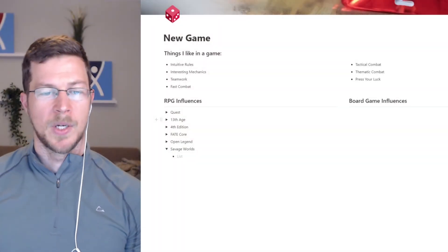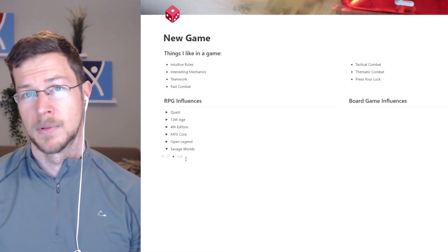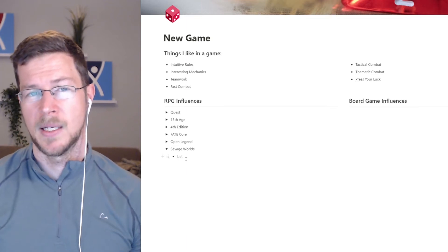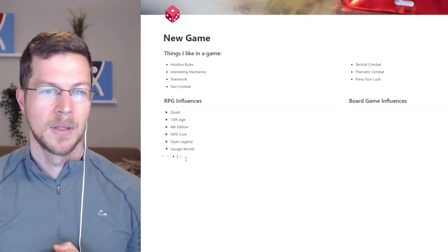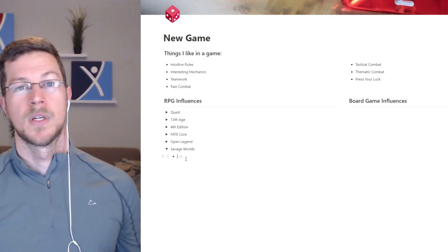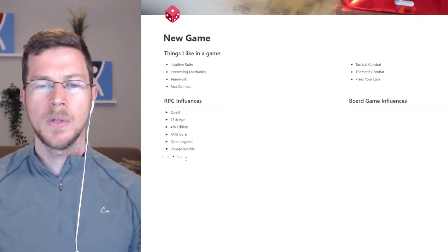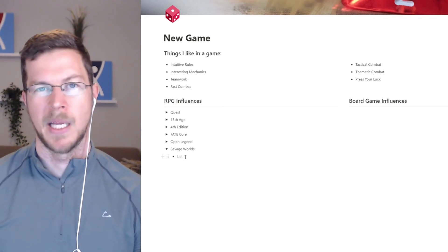If you are new here, we are talking about RPGs and board games — currently RPGs, eventually board games. The idea is that we're trying to figure out what mechanics are really good from those systems so that we can take them, borrow them, and add them into our own RPG system so we can build our own system. I've always wanted to build my own game, so I'm doing it — we're slowly doing it by first analyzing other games and then combining them up.